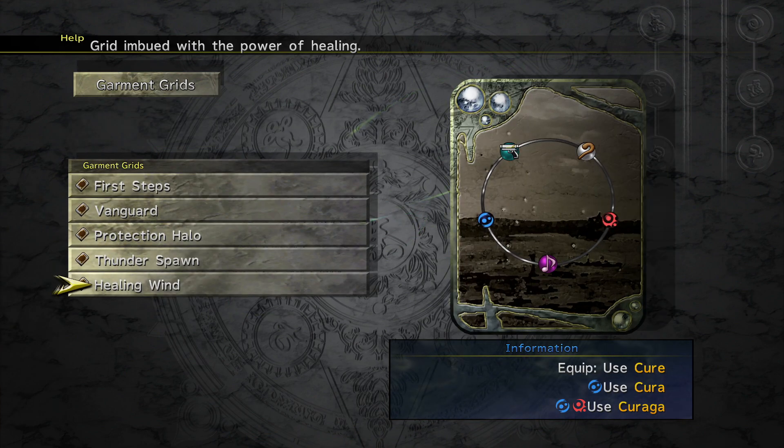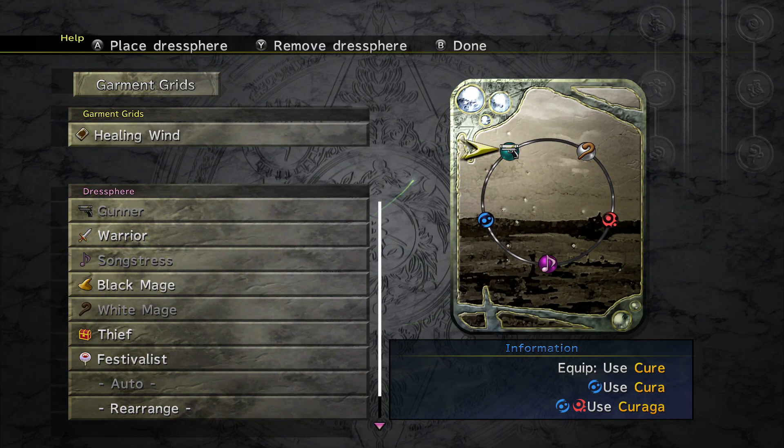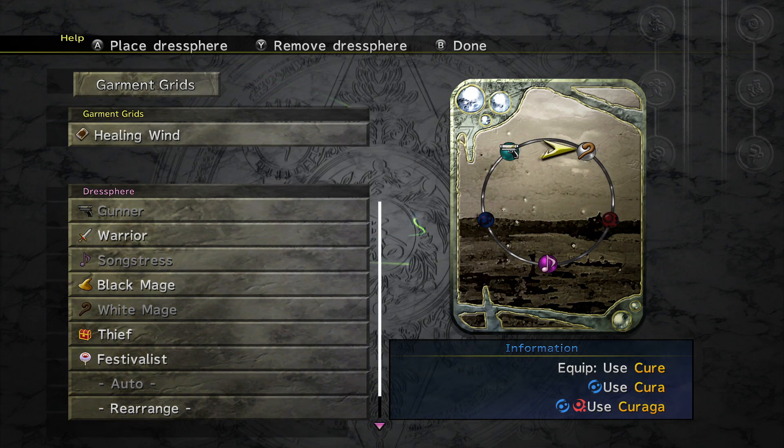Some Garment Grids look quite different — this one only has three Dress Spheres, not many options, but the Garment Grid gives you utility. Healing Wind here is all about having a lot of healing potential, so this is what Yuna's going to be using. Start off as a Gunner, but if a battle goes bad swing her down to Songstress — she gets access to Cura — and if things go really bad go up to White Mage for full healing. Once we're ready to rock and roll, cycle back to Gunner.